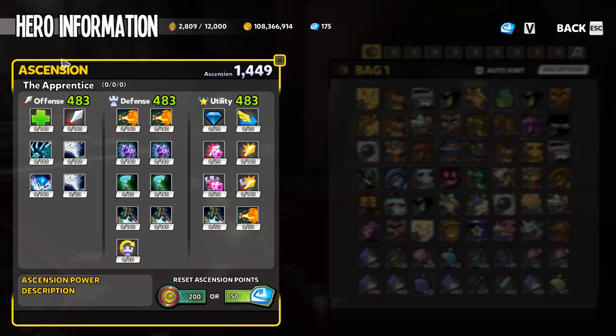Skipping the offense category in ascension entirely, let's look at defense. The first 20 points on every single builder in the defense category should go directly into defense speed. At ascension level 60 you'll have defense speed maxed. Most of you won't be level 60 before starting Chaos 2, but whatever ascension you do have in the defense category, put it directly into defense speed for every builder.